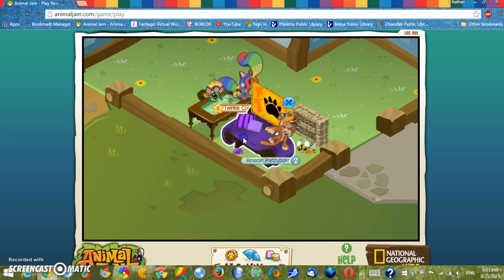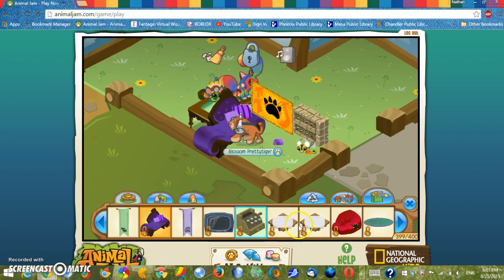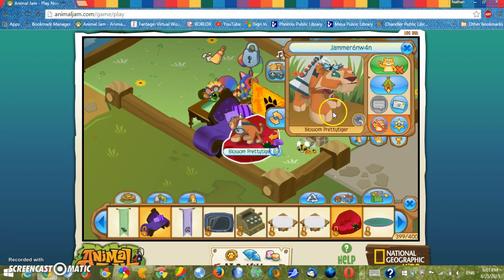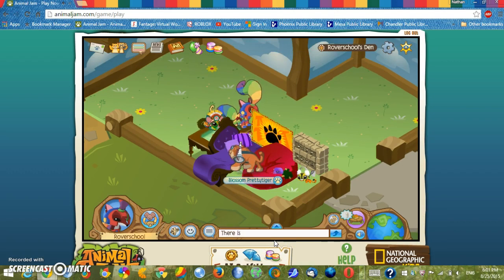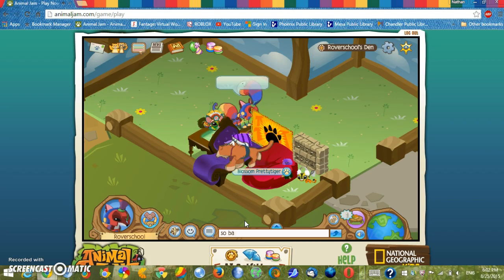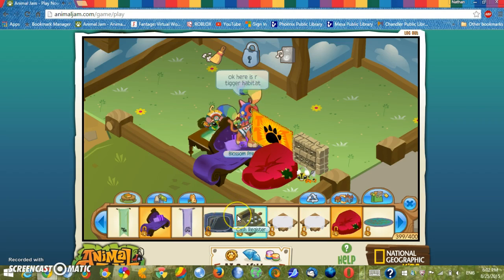Probably a sofa or couch to place, like, to sleep on. Let's switch sides. Put it there. Maybe a chair — even though it's a small habitat. So sorry about that. There is our tiger habitat. Here is our tiger habitat, as I already said. I know I misspelled tiger for some weird reason.